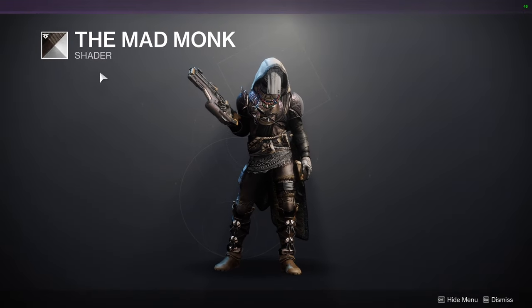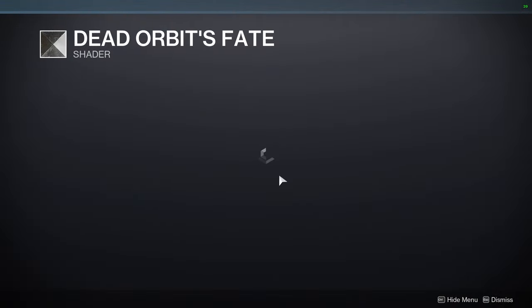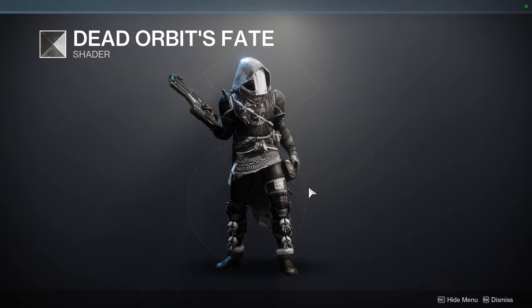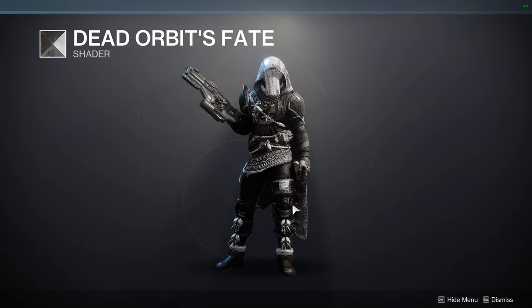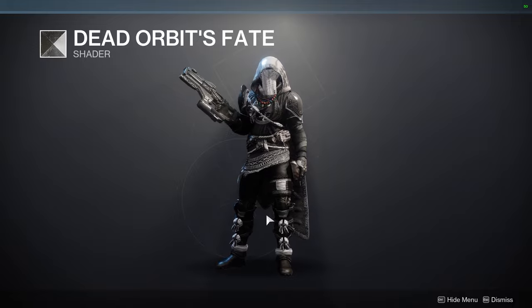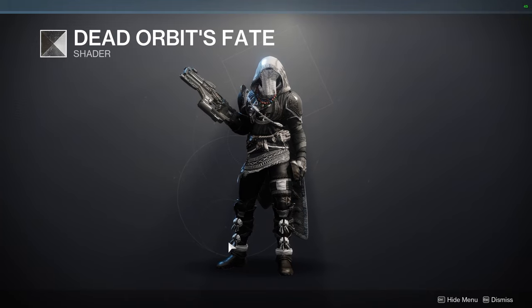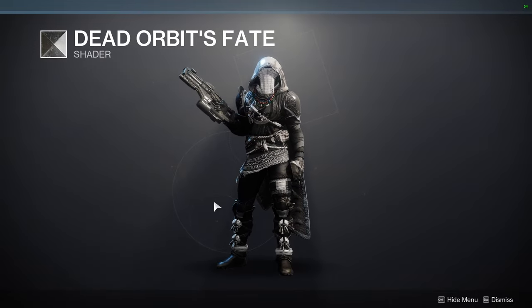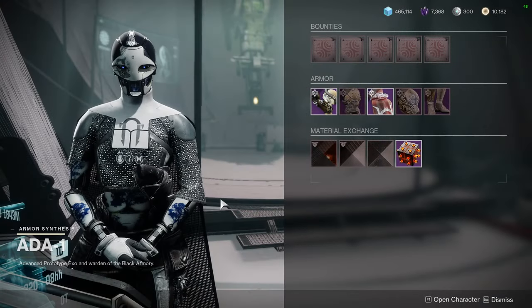Speaking of black, Dead Orbit's Fate is also a pretty good shader — it's one you'd pick up if you want to go black and white. You could do full black but the white comes out a lot. That said, you can challenge yourself and try the whole black look — those of us who go through fashion will understand that doing a complete black look is actually really hard to do.